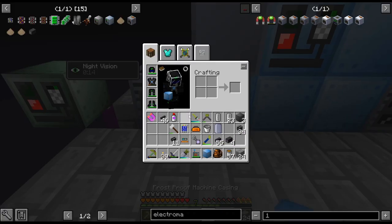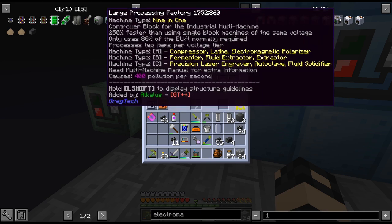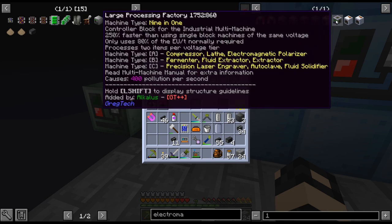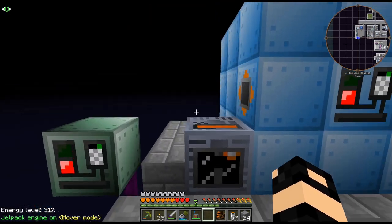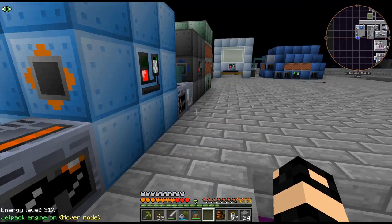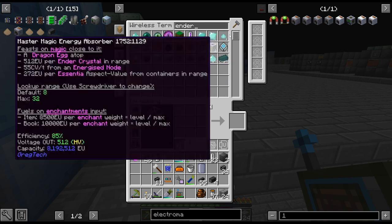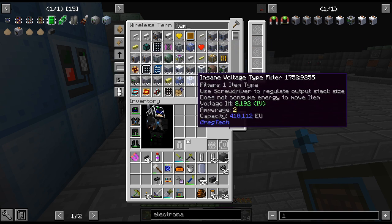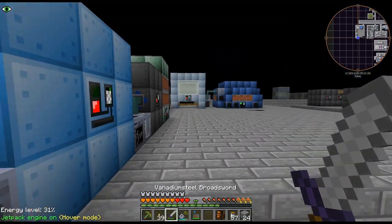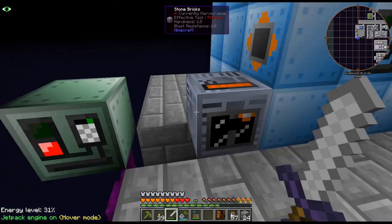I do believe there are multi-blocks for pretty much all of these now. I did notice there are a couple other multi-blocks, like the rock crusher and stuff. I feel like by the end of the pack, we're eventually not going to have any single-block machines — at least all our processing will be done in multi-blocks.